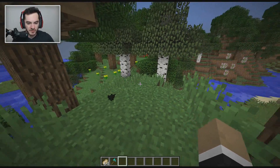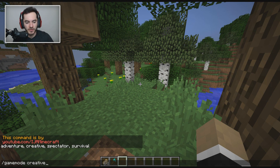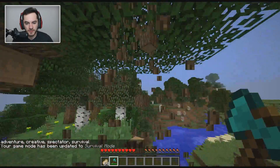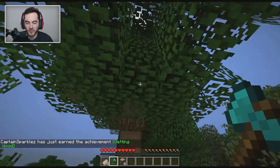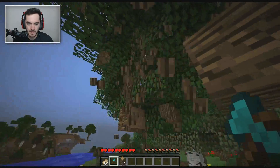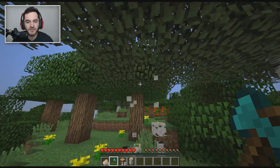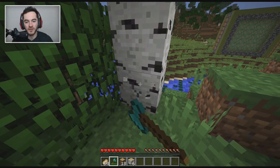First things first: Treekapitator. You'll need to be in survival for this to work, but the point of all these things is probably you're playing in survival anyway. A lot of you are familiar with the mod — just break the bottom block, the rest of the tree comes down, and then the leaves will disintegrate over time. It doesn't get all the leaves to decay at once, but all the wood above where you mine — as long as it's immediately adjacent blocks — will get destroyed, and you can pick them all up.